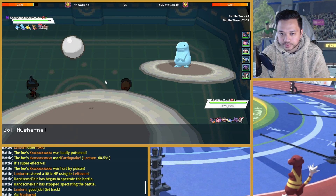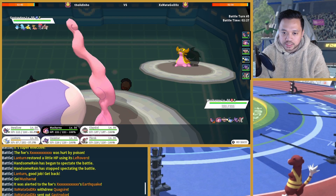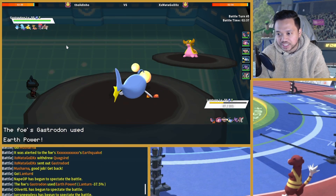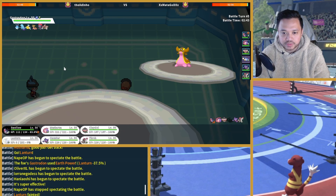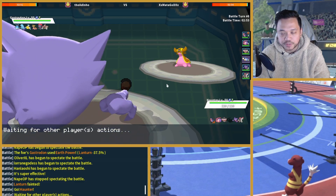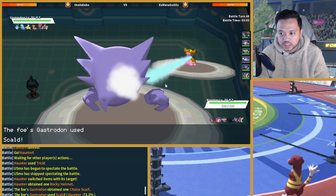I can go into Musharna now. I can go into Lanturn as he clicks Earth Power. Maybe he's afraid of Energy Ball — okay, we tricked him though. Locked into Scald.